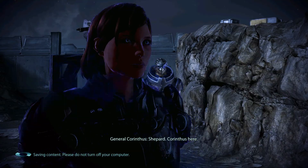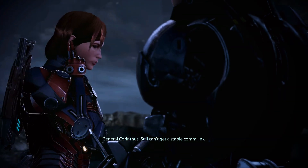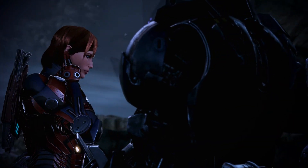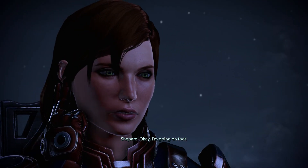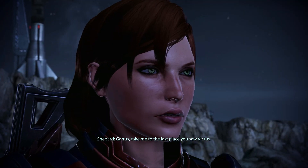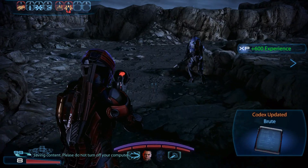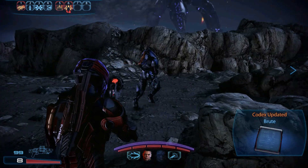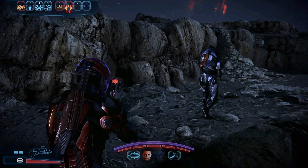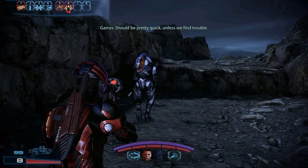Still can't get a stable comm link with the Primarch, so Shepard goes on foot. 'Garrus, take me to the last place you saw Victus.' Should be pretty quick unless we find trouble.